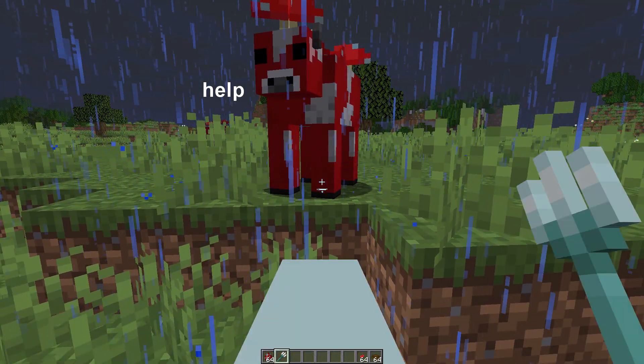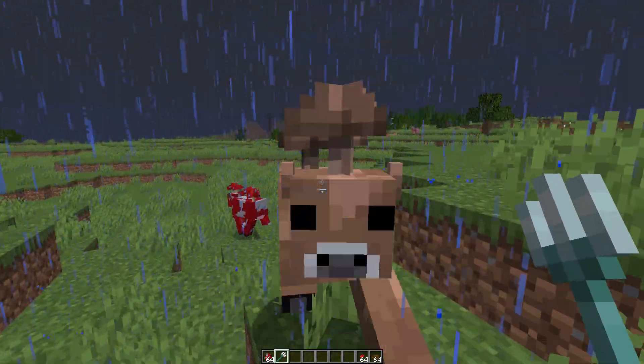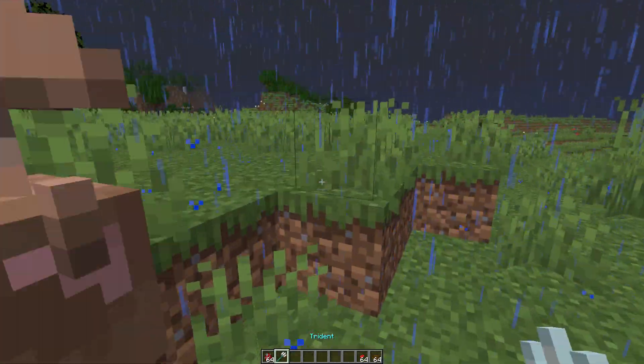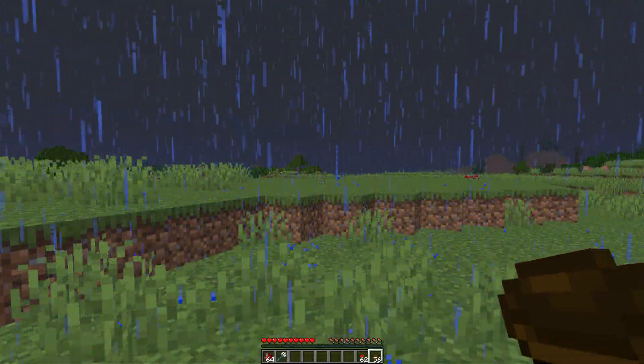All you have to do is shoot the trident right at the cow — it kind of lagged there — but it became a brown cow. I'm going to switch to survival mode real quick. The brown cow has something really unique about it.